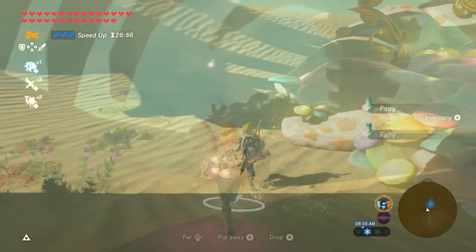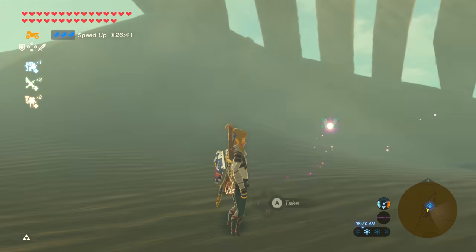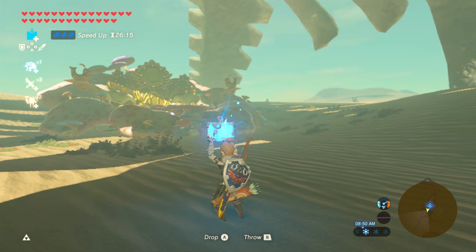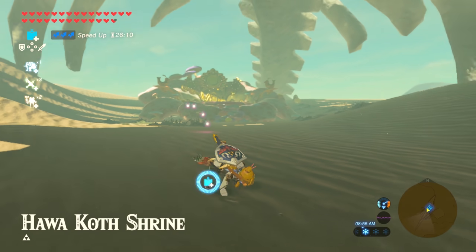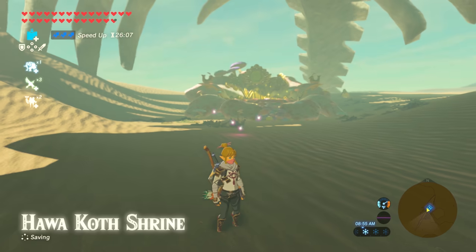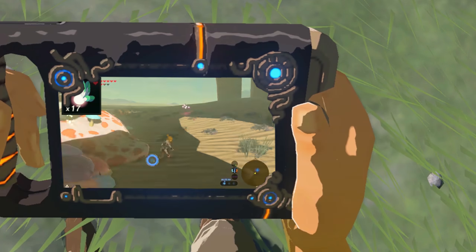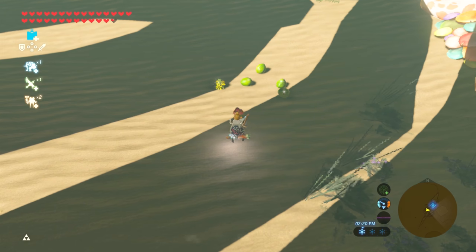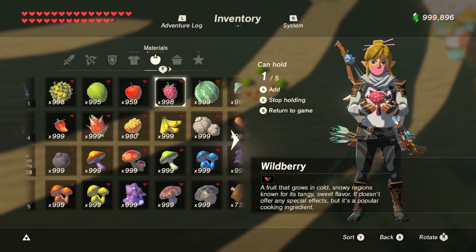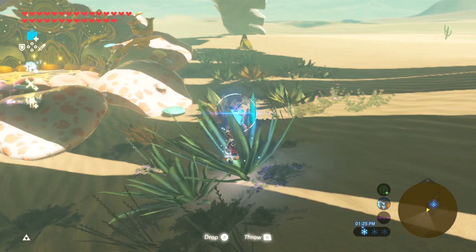Now to carry 21 fairies: if Link lets go of fairies, they will fly away because Link is too close to them. But if you drop a bomb, hold the fairies, drop the fairies, and blow the bomb up as soon as possible, the fairies will not fly away. This is a trick you can use to carry 21 fairies — you can watch my video in the description. The problem is that Link can only drop 10 items at a time; if Link drops an 11th item, the first item dropped will disappear. So you can only do this bomb trick 2 times.